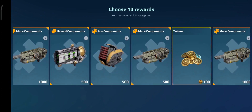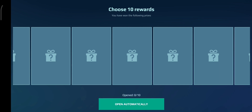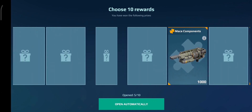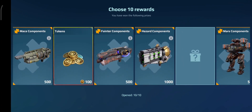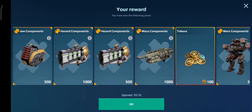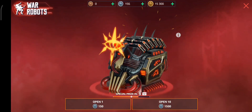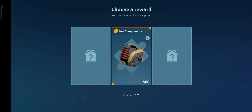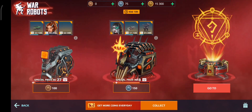I'm like eight away from getting another special prize. What is this chest? It's all just components. I can't believe this. Jaw components is good. I don't think I've even got enough, even though I won 5,000. Tokens — no way, I actually just got tokens. Oh, I got tokens again — that means I can open up an extra one from the bingo thing. This is the last one now. What's it going to be? Imagine if it's the Gothic Mars. No, it's 500 components. Will it be Jaw? Oh, it was Jaw.